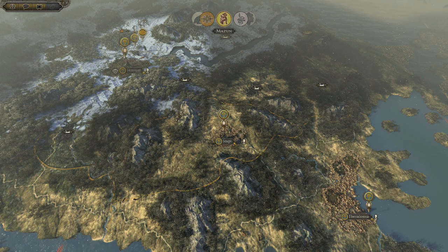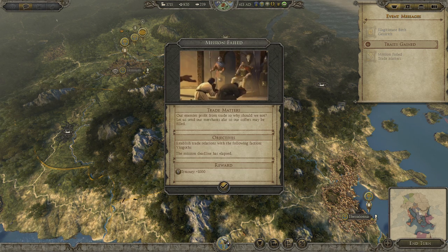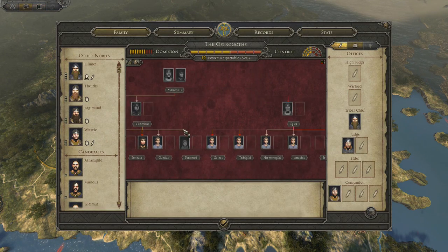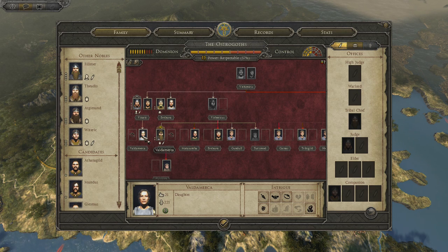Some of you guys watching have probably done this campaign. Vladimir is not married. Valdamerica — who is Valdamerica? Mission failed, I couldn't trade with the Visigoths. So he has no wife. But maybe Valdamerica... no way! That's your cousin, man!